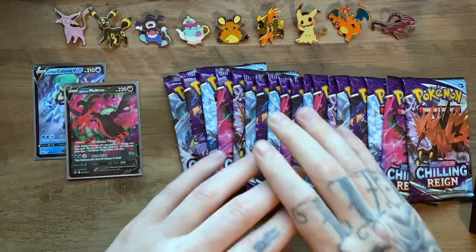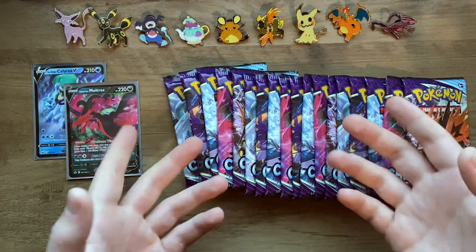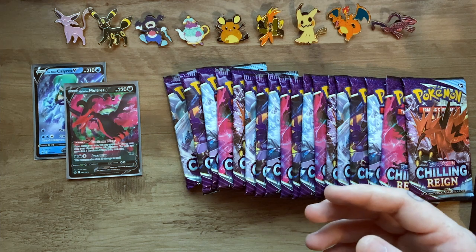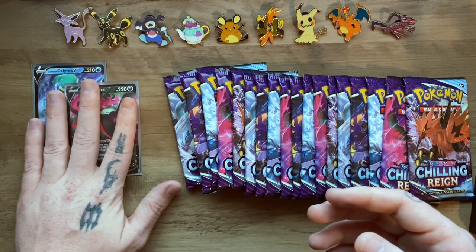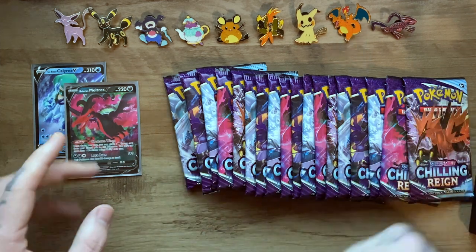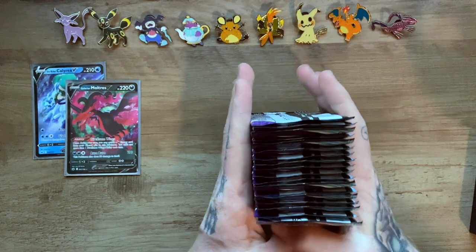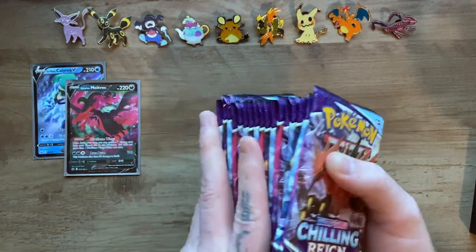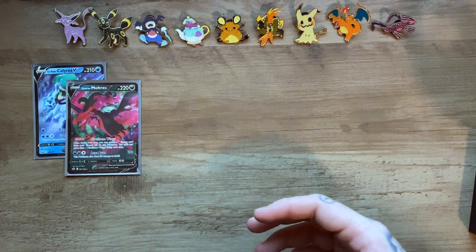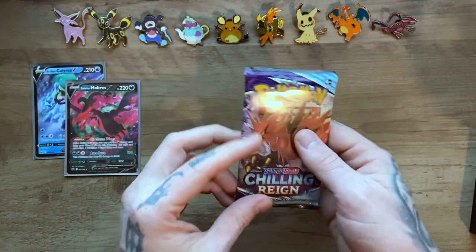Alright, we are back. I went ahead and moved away all the reverse holos, holos, and non-holo rares. This is what we got out of the first half of an entire booster box. If you were team first half, I gotta tell you, you're going to be disappointed. But we got another 18 packs here — let's hope we can get some better luck this round. Please Arceus, give me some luck.